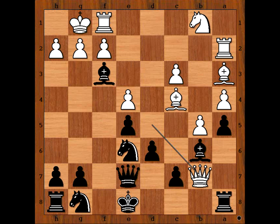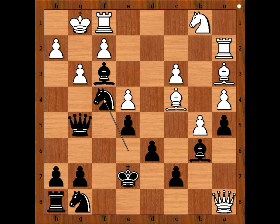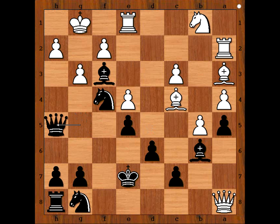Black played more ambitiously. Queen to g5, threatening checkmate. There is a tiny problem — white takes rook with check. King to e7 was played. g3, knight to f4, threatening knight to h3 checkmate. Rook to e1, making room for the king to escape.